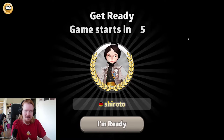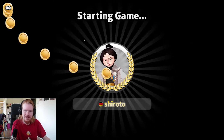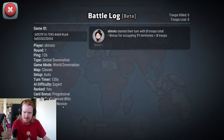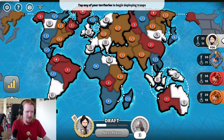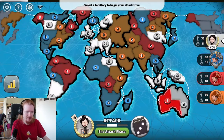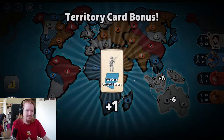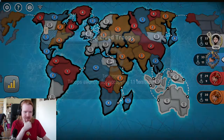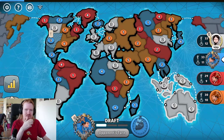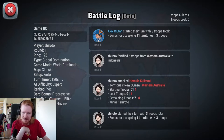Today we are playing the classic map with four players. This is not my lobby, so I don't know who these players are or their level — it was just a pretty open lobby, novice to grandmaster, so pretty much everyone is allowed. The settings are world domination, classic, 120-second turn timer, progressive balanced dice.